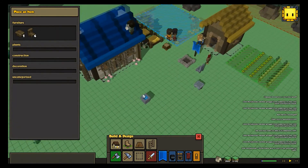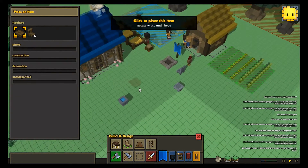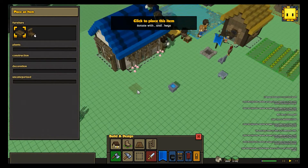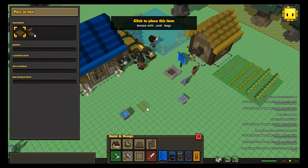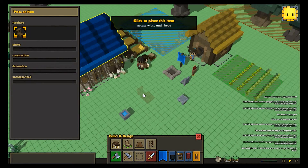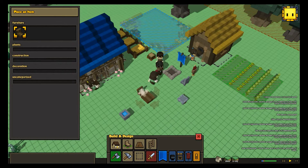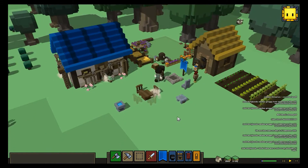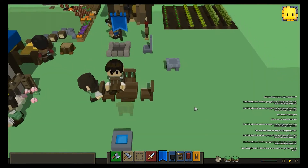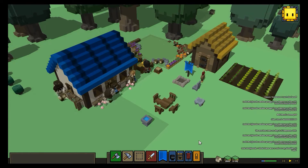So now let's place the furniture we just crafted. We have a dining place outside here to accommodate all the people we have, so they'll be able to eat together here in this sort of Zen garden with the bird bath nearby. It's important to have chairs and tables because they will eat better and get more from the food — it's more efficient. If you can build chairs, do that.